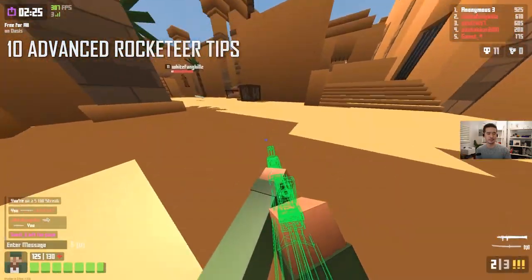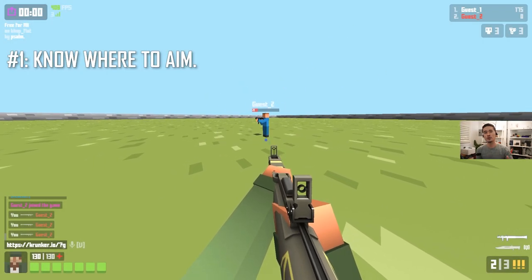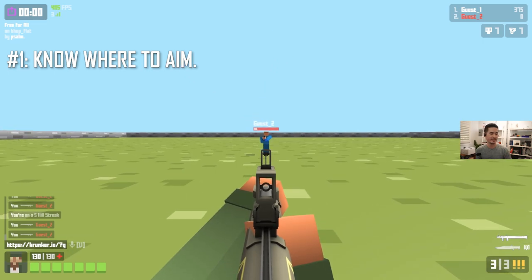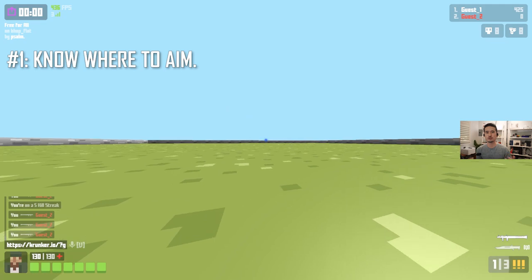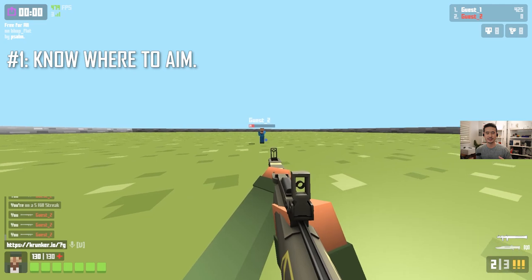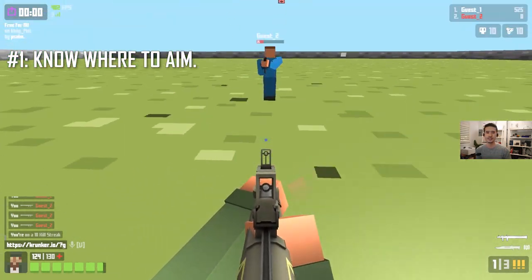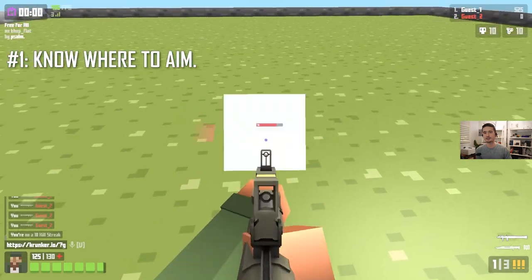You can think of it as different fighting game type moves when you're brawling with the Rocketeer. Tip number one is to know where to aim. This is something I was doing incorrectly for a really long time and I didn't discover the proper way to aim until I tested it in a custom game. If you use rocket classes in other games you may be tempted to aim at the ground — like in Diabotical or Quake, shoot at the ground to knock the enemy, or in Overwatch as Pharah just spam at the ground.